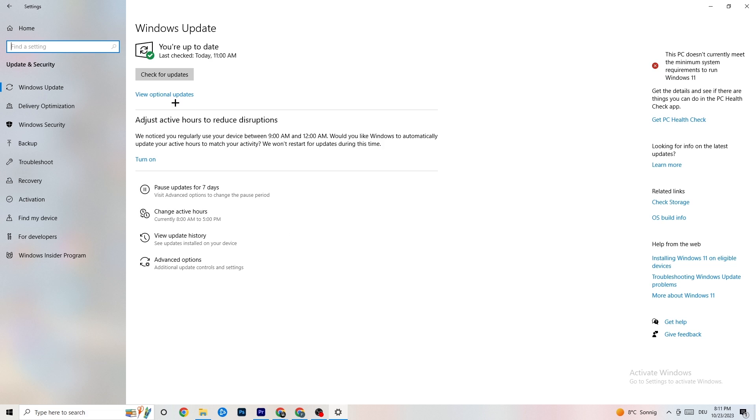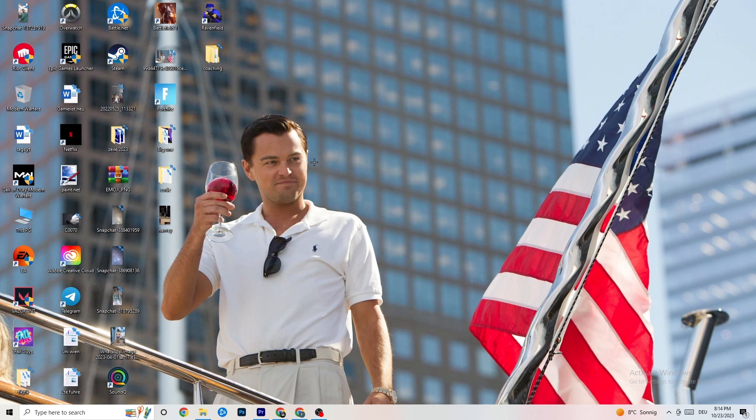Go back to main Settings and click on Update and Security, then Windows Update. Check when Windows last updated and make sure you have the latest version. I really recommend you check for updates, because keeping Windows up to date increases your system's performance and will help resolve many issues you're currently having.